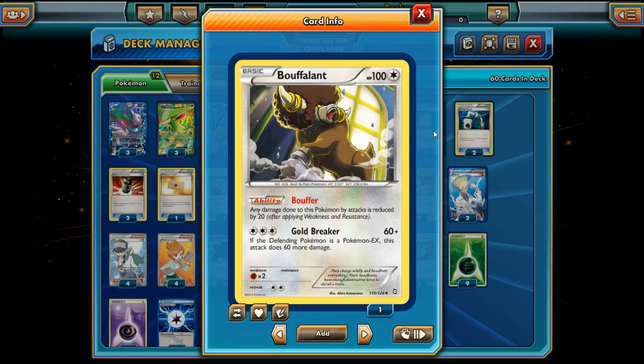We also have one Buffalant — a nice non-EX attacker. We can use Emerald Slash to power it up for Gold Breaker, which does 60 plus 60 to an opposing EX, for 120 total. It works really well with Virizion EX: hit something for 50 with Emerald Slash, then finish it off with Gold Breaker. And since Buffalant is a non-EX, it breaks up the prize exchange by giving up only one prize instead of two.